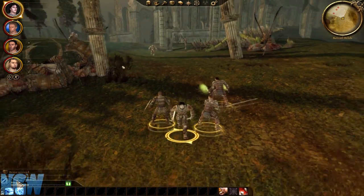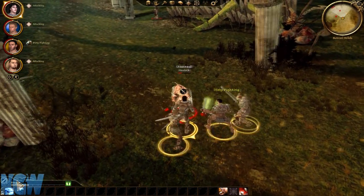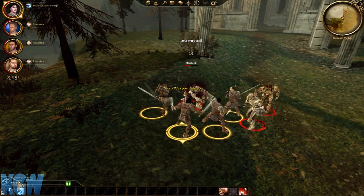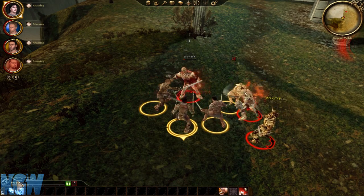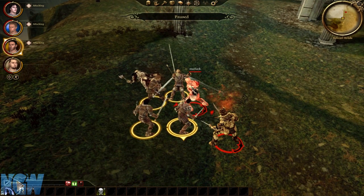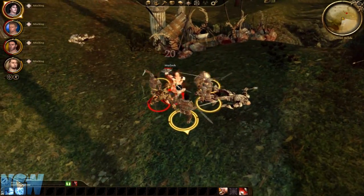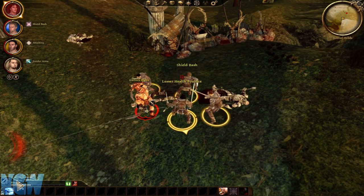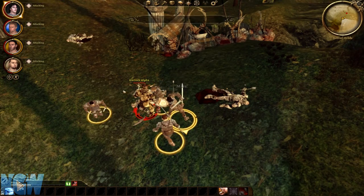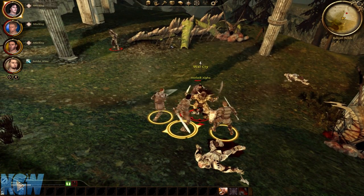Up here there are only about three guys: one alpha and two archer-type enemies. We're going to kill this archer first — focus fire, and don't have anybody attack the alpha yet because the alpha has a lot of health. You definitely need all four of your guys on enemies at once, but kill the lesser guys first so they're not doing damage to your group. Once they're dead, have everybody attack the alpha, then kill the remaining guy, loot up, and go get the contracts we need for the quest.